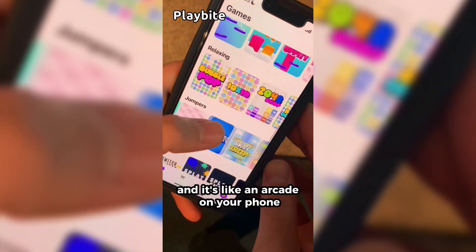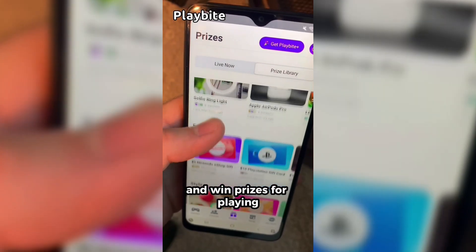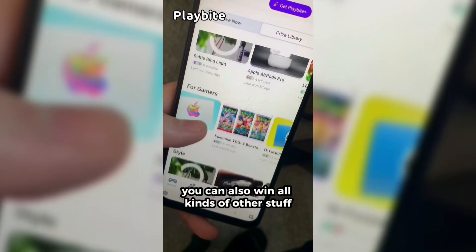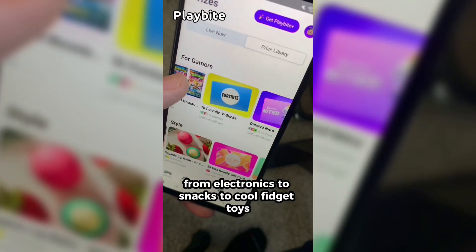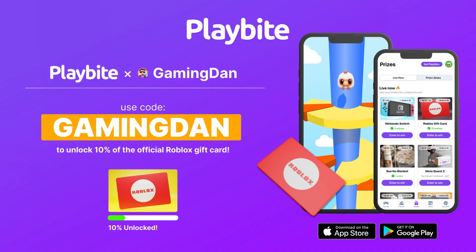We might as well just redeem all the newest codes right now. But if you are ever in need of Robux, go ahead and download this app called Playbyte. It's like an arcade on your phone where you can play fun games in a single app and win prizes. One of those prizes is the official Roblox gift card. You can also win all kinds of other stuff from electronics to snacks to cool fidget toys. Download Playbyte today, linked down below, and use code GAMINGDAN. By doing so, you'll be 10% of the way to earning your first $10 Roblox gift card.